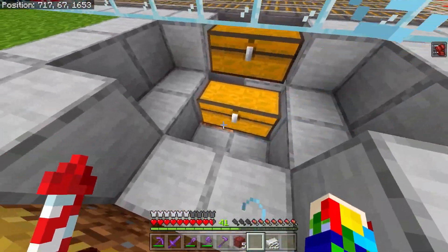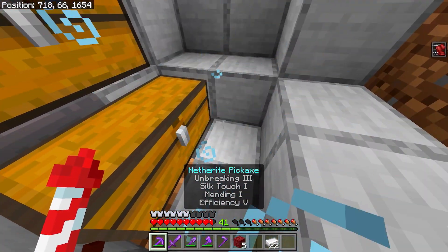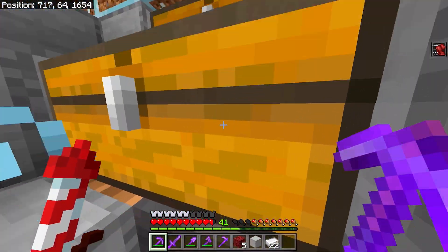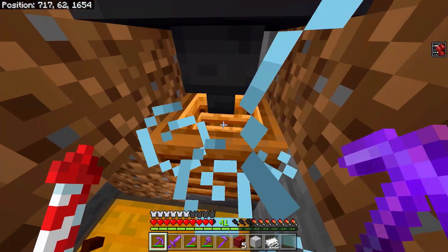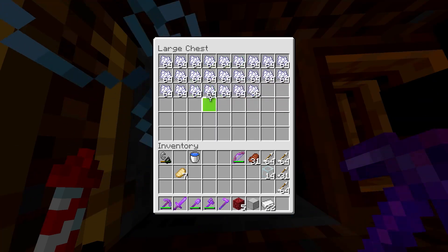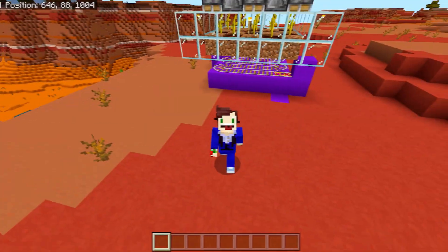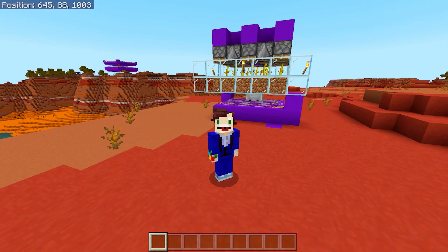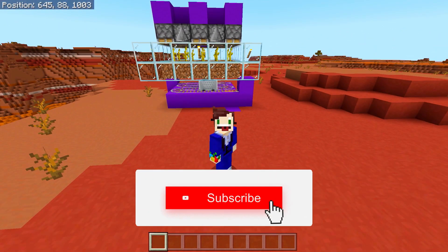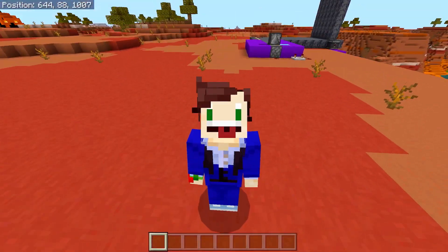The rates on this farm are amazing — constant pumpkins. Because I don't really use melons, I've set up a collection system that feeds them into a compost maker to turn everything into bone meal, giving me an unlimited supply of bone meal as well as pumpkins. If you're new to the channel and want to stay up to date on the latest Minecraft builds, farms, and redstone contraptions, make sure you're subscribed. Now let's get straight into the build.